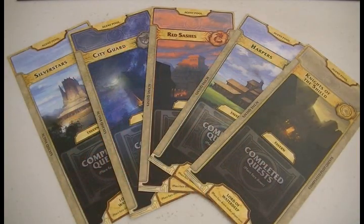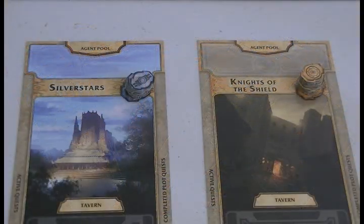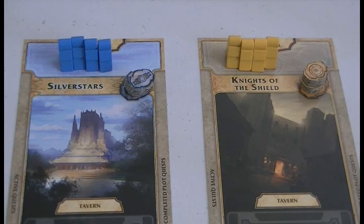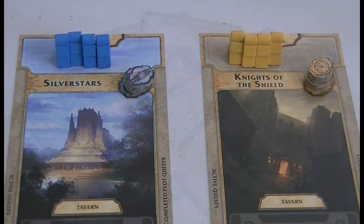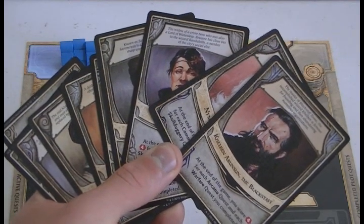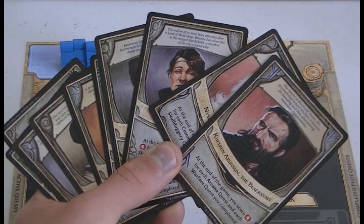So with that said, let's check out Lords of Waterdeep. At the start of the game, players will each choose a faction to play and take the appropriate building control markers, agent meeples, and player map. Each faction in the game acts the same as one another, however the Lords in charge of running these factions are not the same.